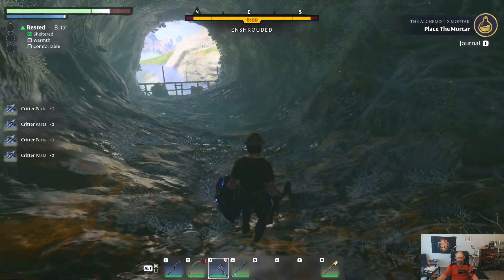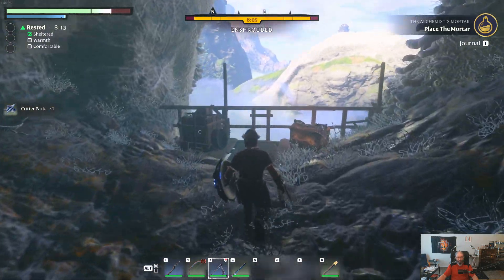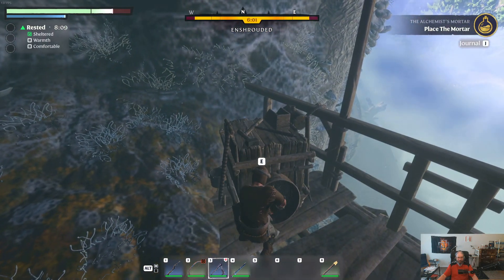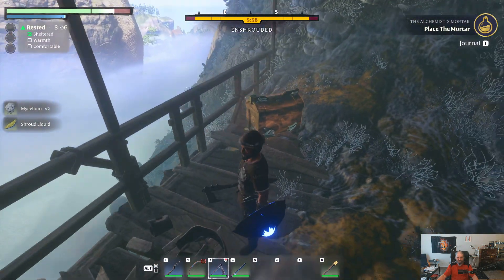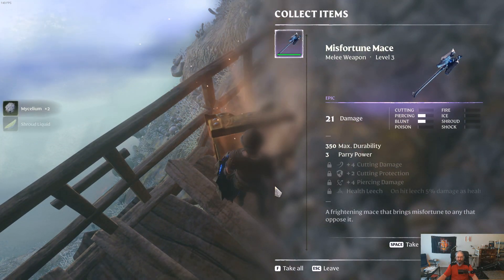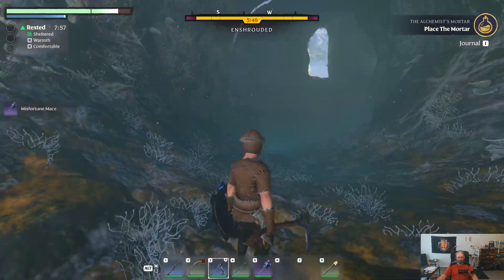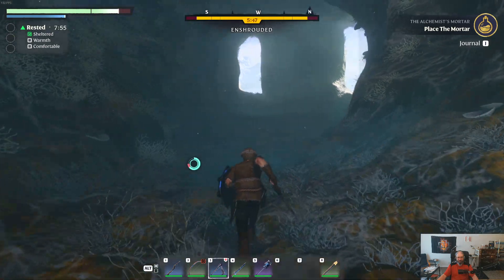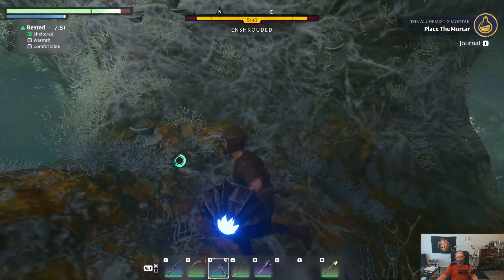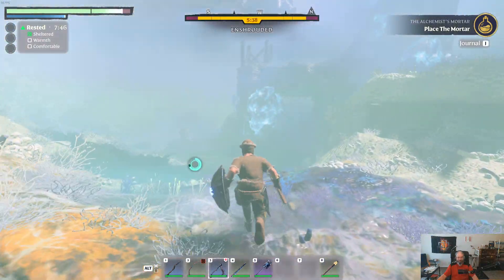We can get critter parts from them, which is always a good thing because we can use those later on to make stuff with. Right down here at the end of this cave we are enshrouded, but we've got enough time — we can go through, search this thing, and there's a gold chest right there. We have the level three misfortune mace in there, because gold chests level up depending on what area you're in.